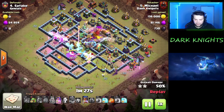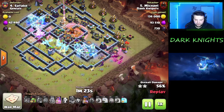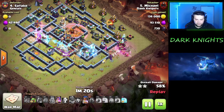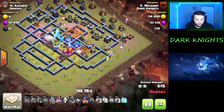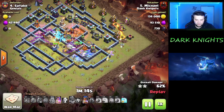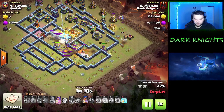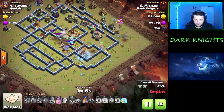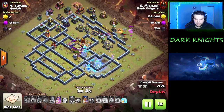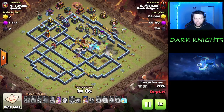Arcee coming in with the King and the Queen on the right side, just extra support. Arcee is fighting the enemy Arcee to get her down. A lot of the E-Dragons end up going down just because of how strong the defenses are in the core of the base. So we've got one E-Dragon left at this point, but we have all four heroes — the Queen ability, the Arcee ability, and an extra freeze.